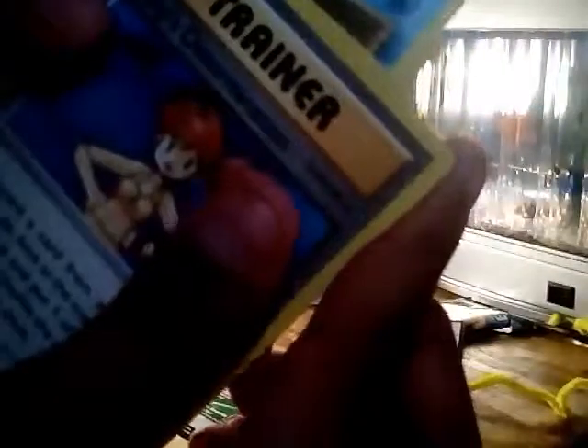Let me use my teeth to open it. We got greeted with the registration card. We start off with Staryu, Onix, Weedle, Machop, Tangela — and Raichu, 100 health and 70 plus damage, though I already have a Raichu. Also Dewgong, Koffing, and another trainer — looks like Misty. Nothing too special.